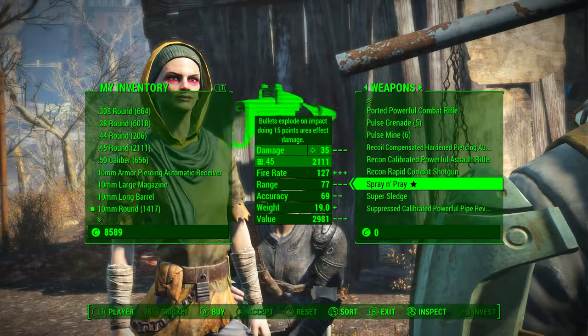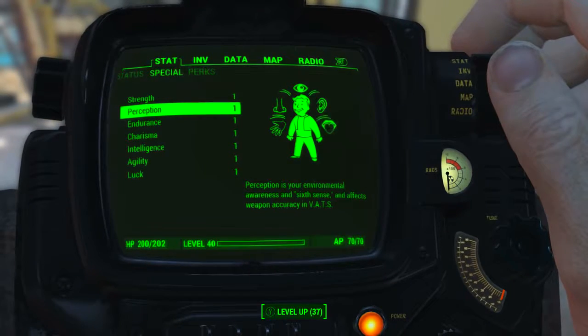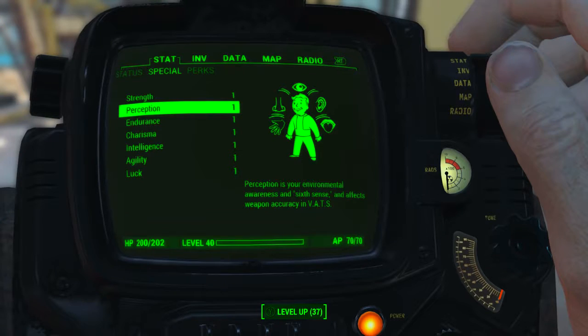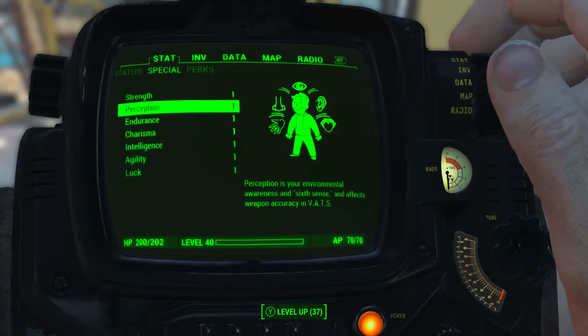The price of this weapon will fluctuate depending on your character's charisma level. Before we look at the base stats of Spray and Pray, I have reduced my character's special attribute stats to 1. I also have no bobblehead perk or magazine effects applied, which means we will be seeing the absolute minimum base stats of Spray and Pray.